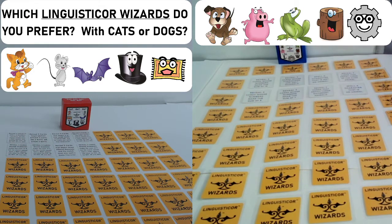Both games, though, have the same core mechanisms. You have your eight objective cards for each game. All Linguisticore games have eight objective cards, which makes for each game having a different kind of feel to it. Okay, we're just going to play this game, play some rounds here, and see if we can use our memory to get some matches.